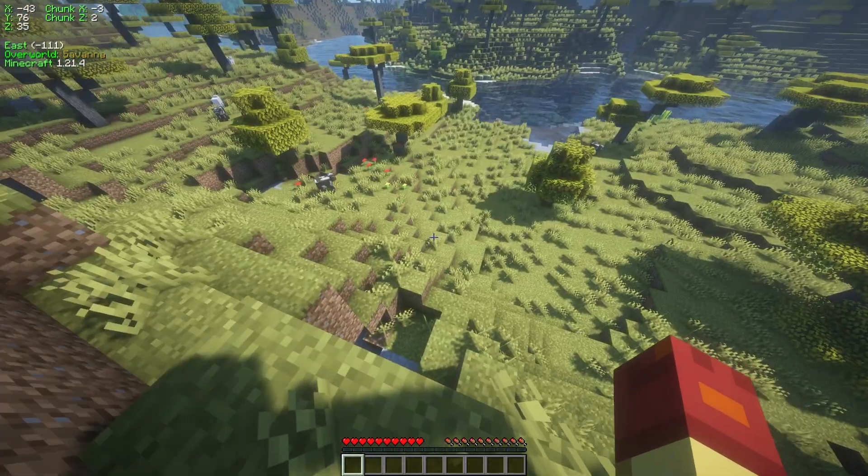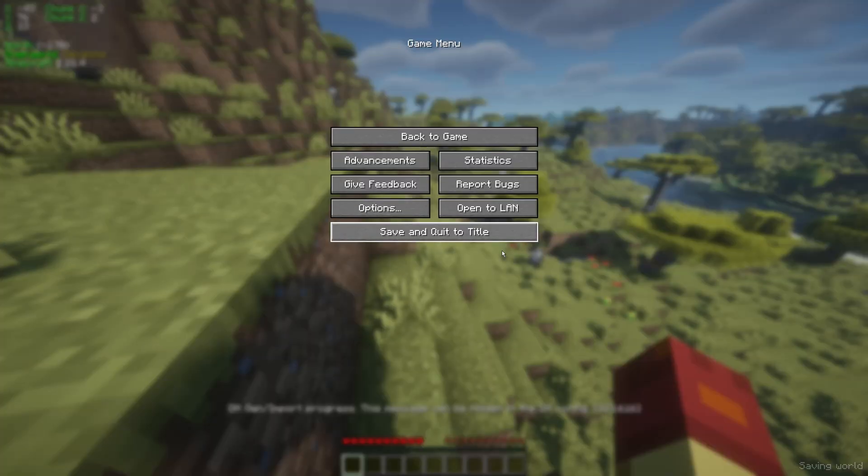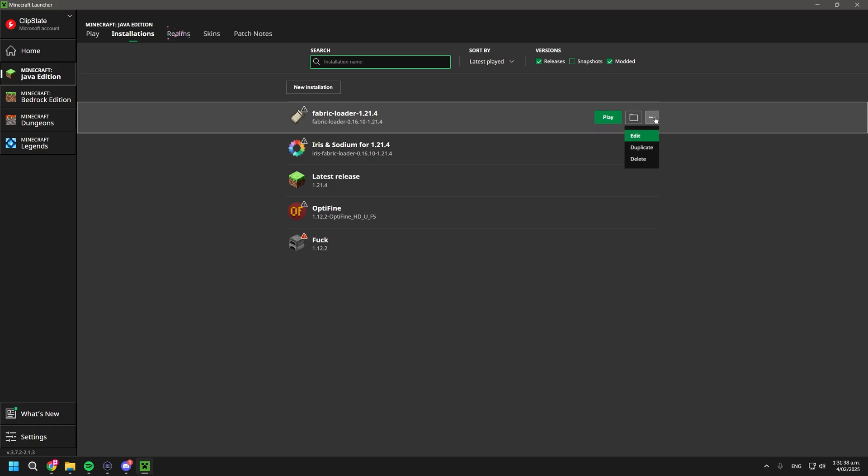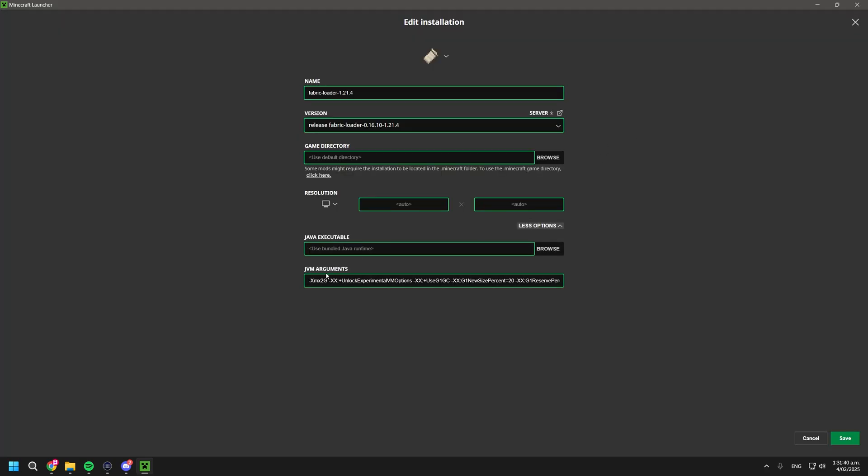you're going to want to allocate more RAM to Minecraft. You do that by going into the Java Launcher, go into Installations, find your loader, click the three dots, click Edit, click More Options. See this line here — change this number to a four, or you could change it to a six if you have a lot of RAM, or if you have a whole bunch of mods like a few hundred, you can change it to eight. Then click Save.